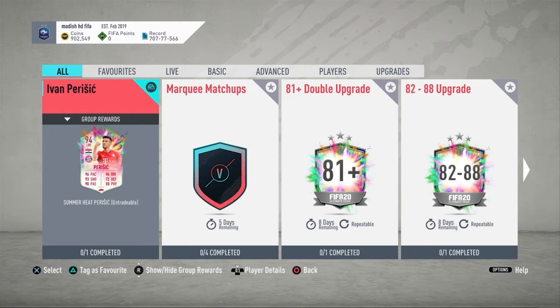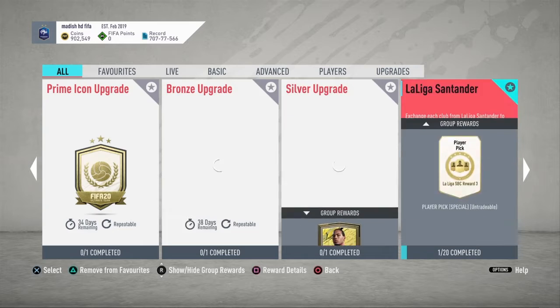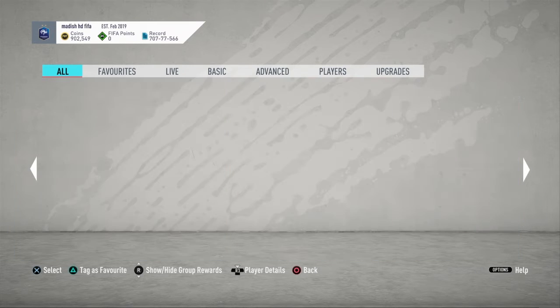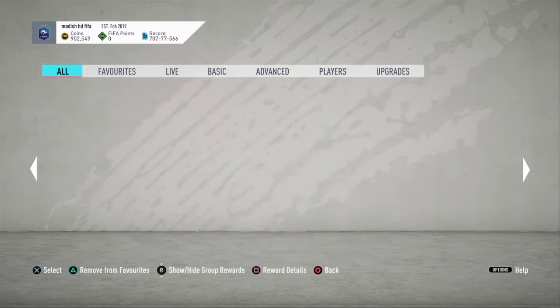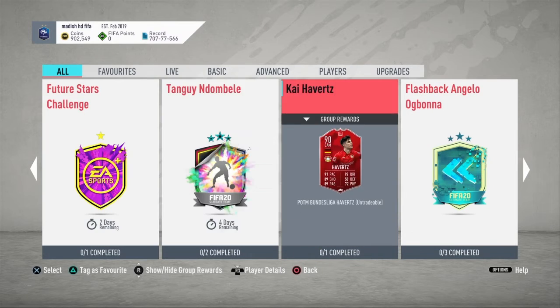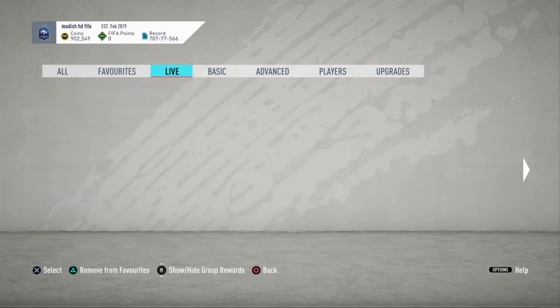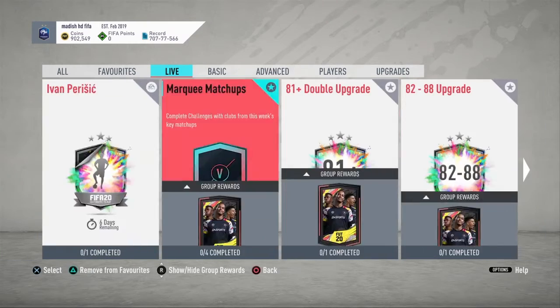Perisic at 85-rated squad with 75 chemistry is going to cost somewhere around 100 to 120k. Granted he's a little tough to link, but with the amount of Bundesliga good cheap players you have, it's not that tough. I think the end-number card is brilliant, the prime icon upgrade is brilliant, so EA have done really well. We've also got a future stars challenge for a mega pack and a 2 rare gold players pack, so that's nice.